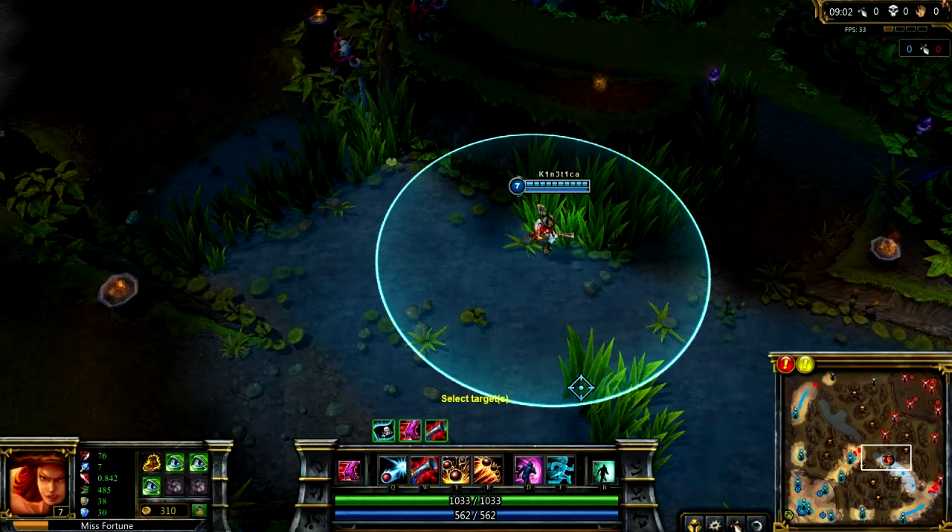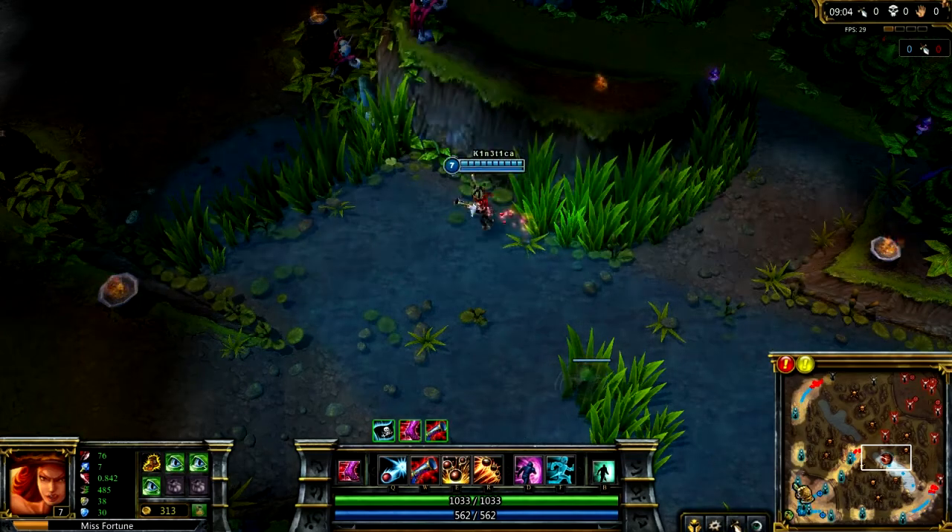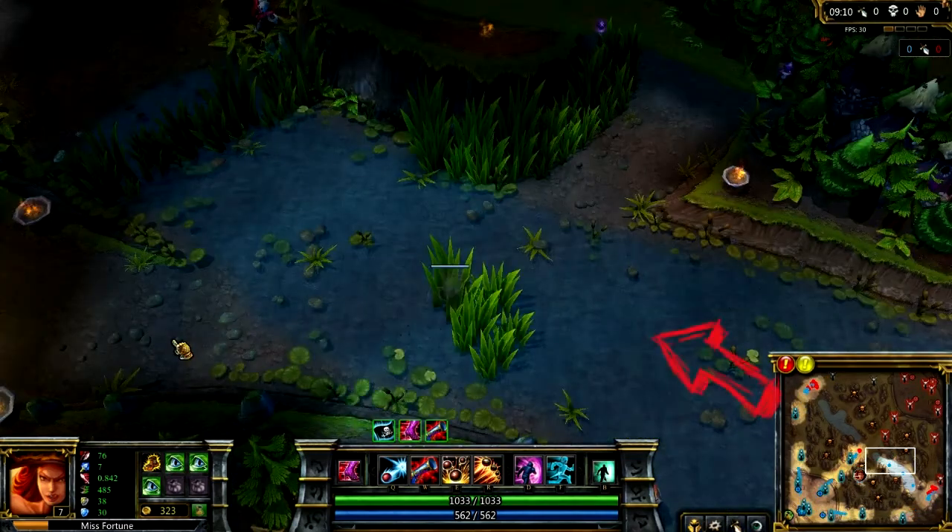Right side middle lane. Put the ward inside the middle brush so that you can see incoming ganks from bottom and from the enemy jungle. This works on both teams.